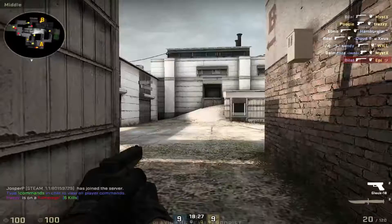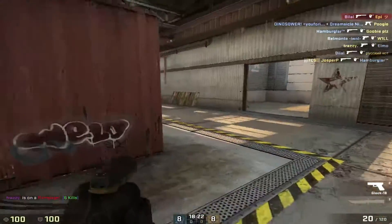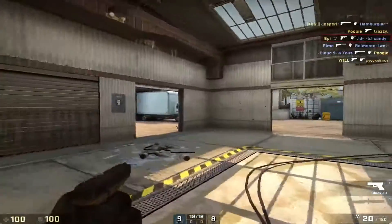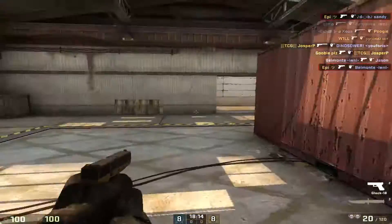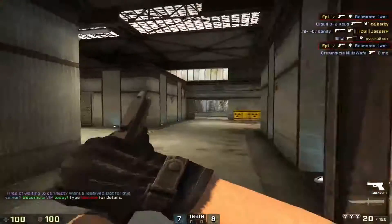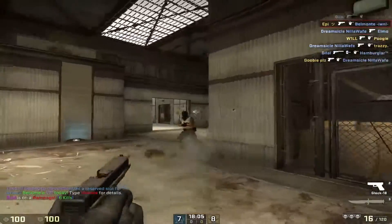There is a distance factor though. When you start to get close to them, you can run up and just spray. But as you're running at range, you want to tap and then wait a few seconds between shots, because it will still be more accurate than just running and spraying, and it'll also make you a harder target to hit since you're still moving.